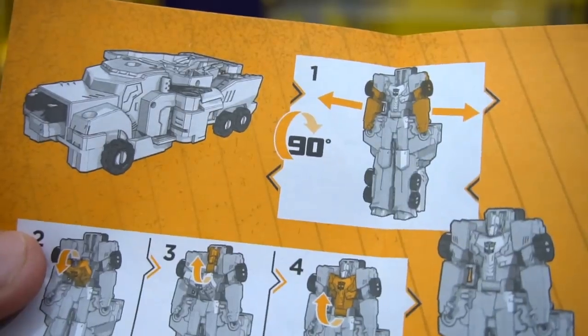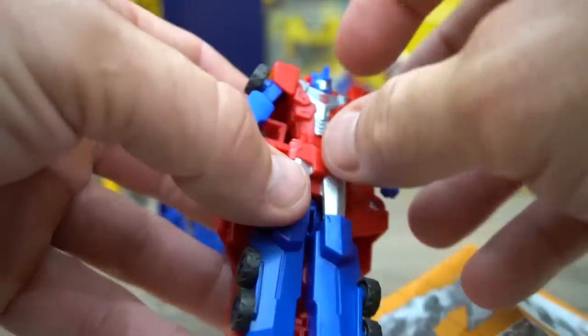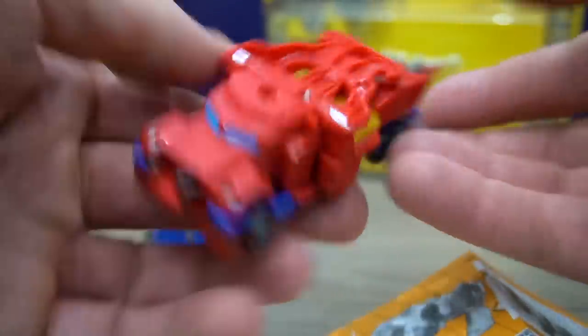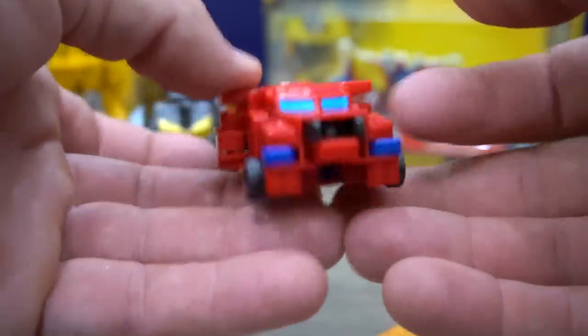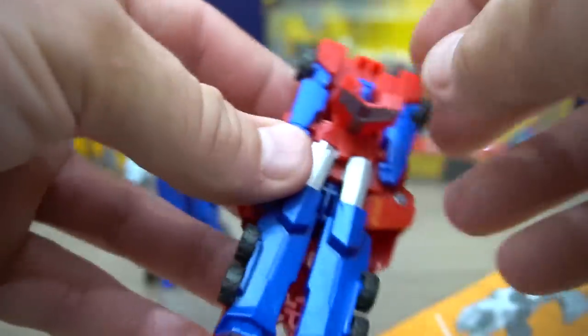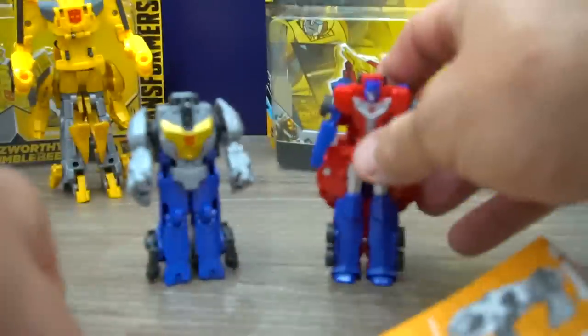The instructions show Optimus is the easiest robot ever - one step. Pull his arms out, that's all you do. But if you really want to transform him officially, pull this down and flip his head in - now he's in truck mode. It doesn't really look like a very good semi, but he's got to be able to transform for the combiner part. At least they added a little bit of color. Transform him back to robot mode - arms out, one step.